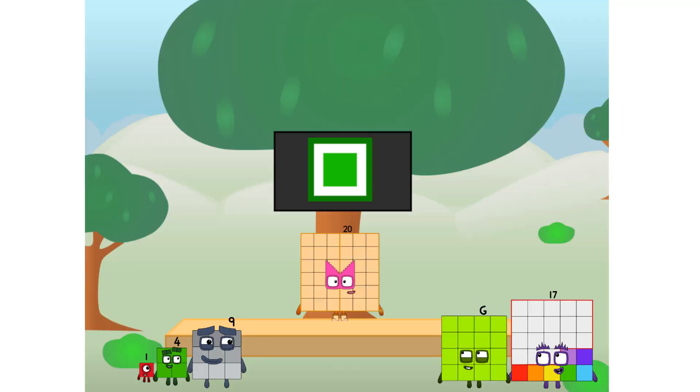Ever since one of us fell from the sky, we have been bold explorers, discovering new lands, seeking out new friends, dealing with round things. Ugh, round things. Well, I say it's time to tackle the ultimate round thing — the moon. Let's solve the puzzle of how to put a square on the moon without using rockets — square power only.